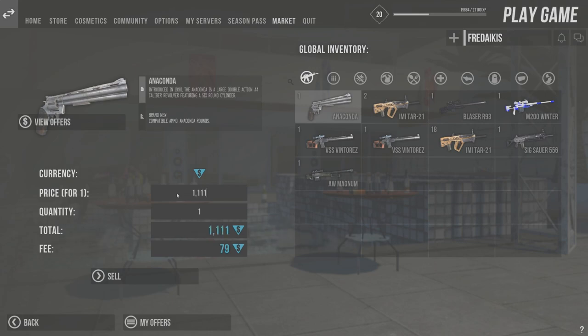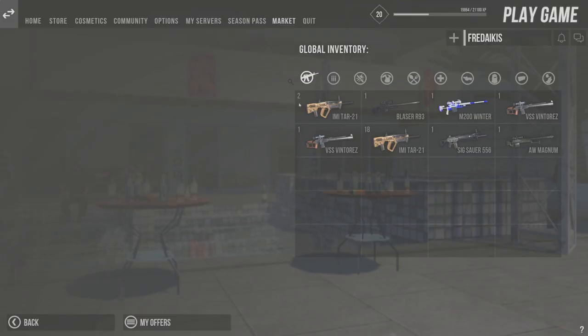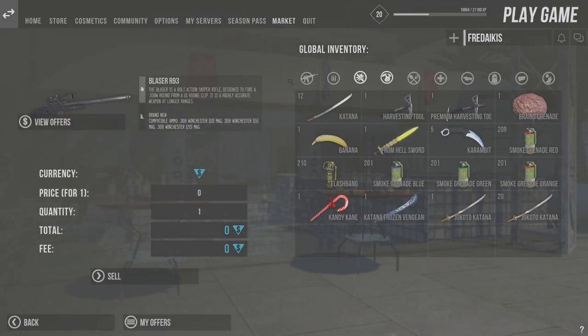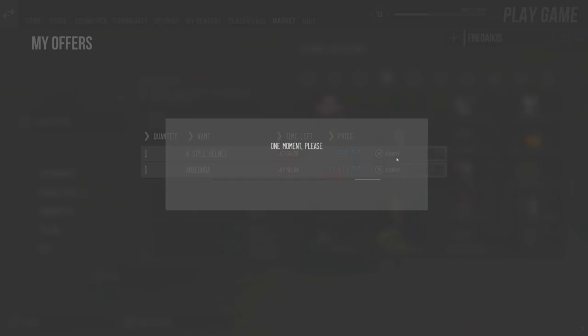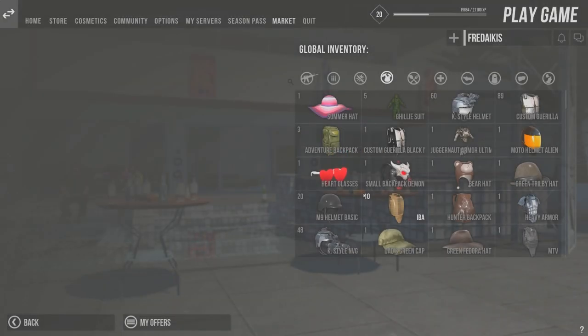When selling an item, you'll expect to pay a small percentage fee applied to the total price, which is the individual price multiplied by the amount sold. Once the item is put for sale it will immediately be removed from your inventory, but if nobody has bought it yet or if the time expires, you can always claim it back.